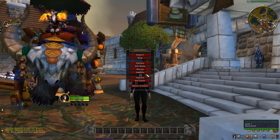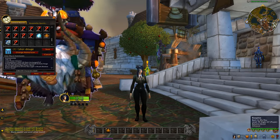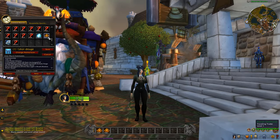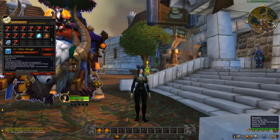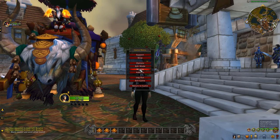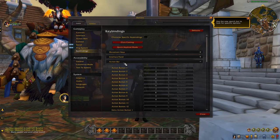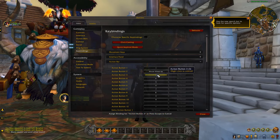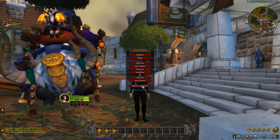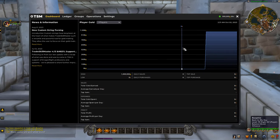We've got the macro set up. Let's throw that on the bars — it should be down the bottom, yes it is. Now we'll change the key bindings so that key 2 is scroll up and key 3 is scroll down. Let's go into key bindings and change those — action bar, change 2 to scroll up and 3 to scroll down. Now we're ready to start.